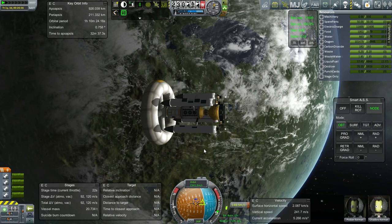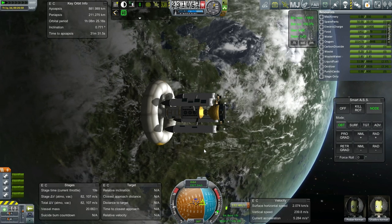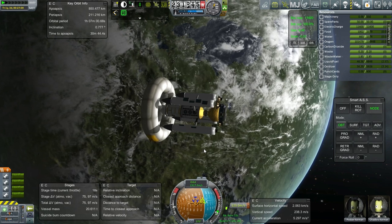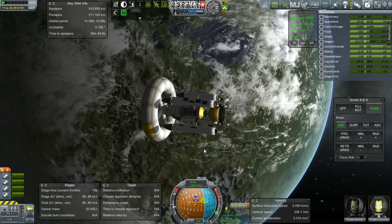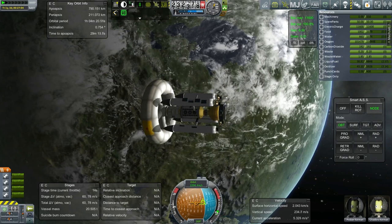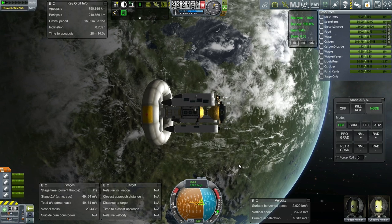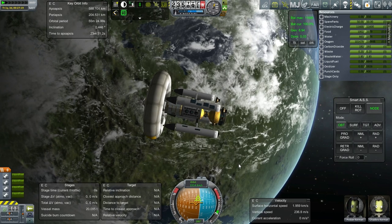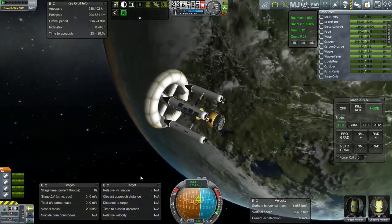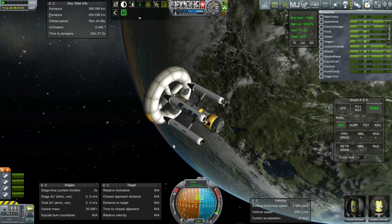Our orbit is tightening up. Our inclination is actually below one degree, but it's going up. There we go — we're just going to use up the fuel. And we definitely don't have any liquid fuel — 0.02 oxidizer somehow. Maybe when we transferred fuel to the probe or something — that's probably it.